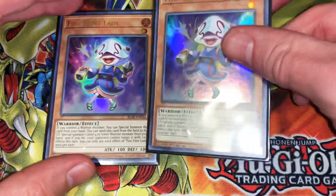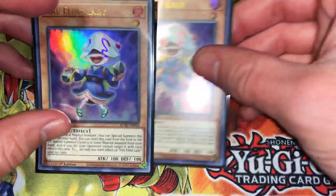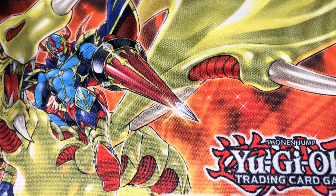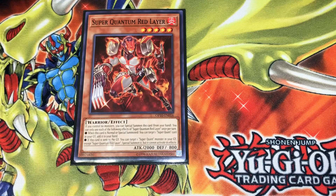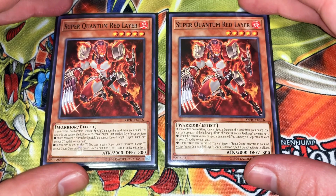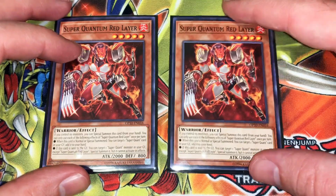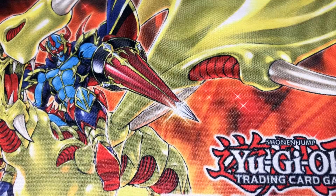Two Fire Flint Lady — Special Summon from the hand, then gets you an extra Special Summon from the field from your hand. You'll use this with the Renaud for the Synchro Summon for the Formula Synchron. And then the two Super Quantum Red Layer, like the prior one as well, used for the Special Summon and for the Hand Synchro with Tatsunoko to get either your Omega or Boral Savage.